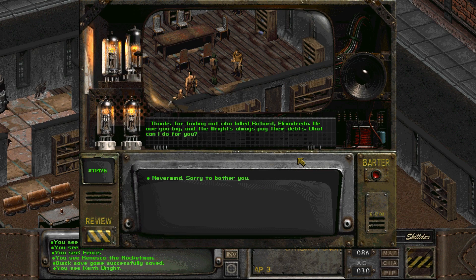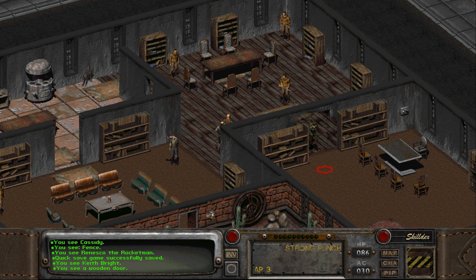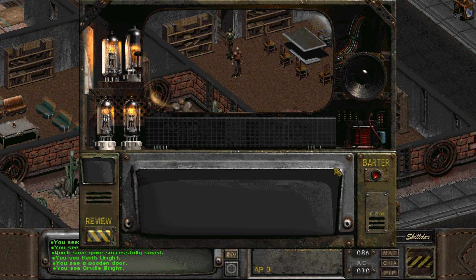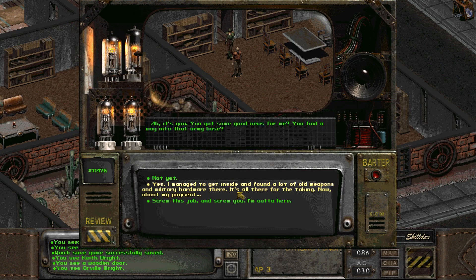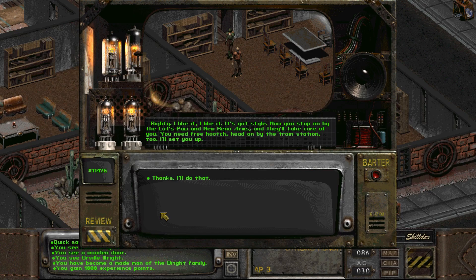'Thanks for finding out who killed Richard, El Madretto. We owe you big, and the Wrights always pay their debts. What can I do for you?' 'Yes, I managed to get inside and found a lot of old weapons and military hardware there — all there for the taking.' 'You done good, El Madretto. Go to the Cat's Paw and New Reno Arms, tell them you're from me and they'll set you up. You're family now — made man. And all Reno's gonna know it.' So you only get the experience points for becoming a made man. 'Wrighty' — I like it, it's got style.